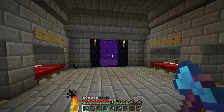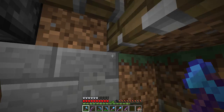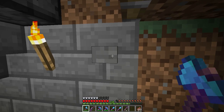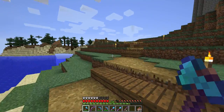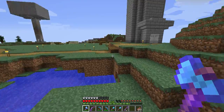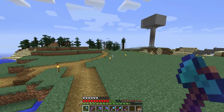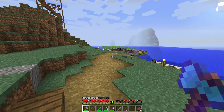So this is our base and let's head out and look at the area. Let's check if there's any creepers. Ok there's no creeper, there's a random carrot there.